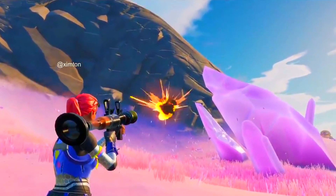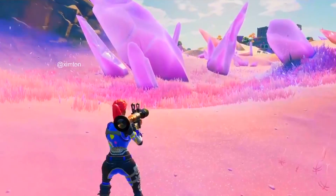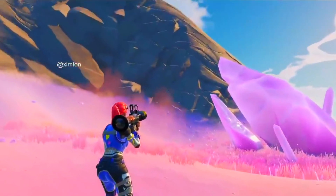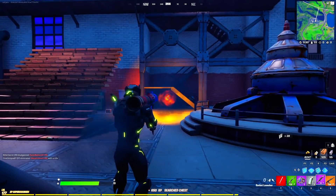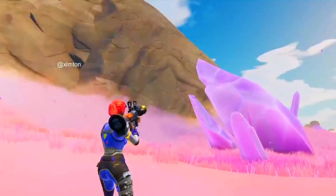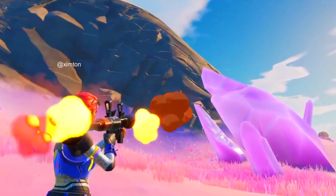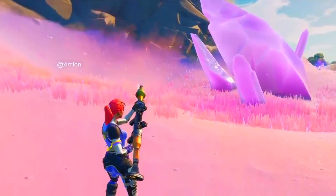The Troll Rocket Launcher — basically it shoots trolls. If you have a look at the RPG in hand right now, it's quite different from the one Fortnite is planning to add. The Troll RPG has a similar vibe to a common or uncommon rocket launcher, and this is going to be the brand new item Fortnite is adding.